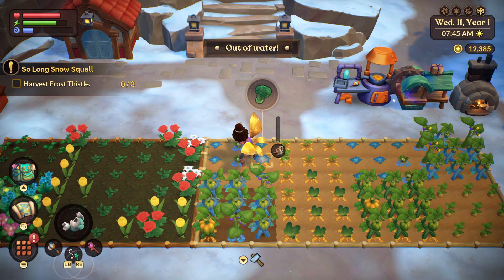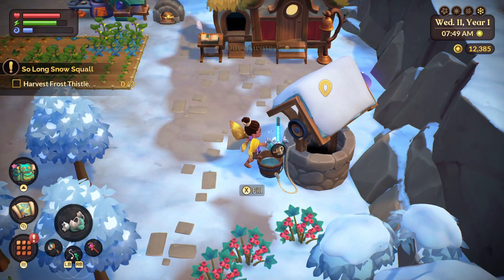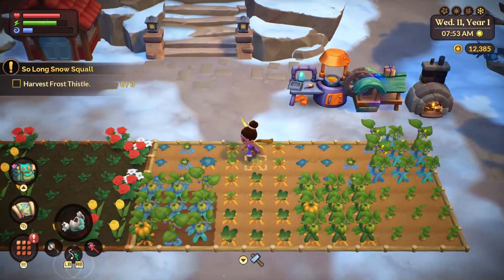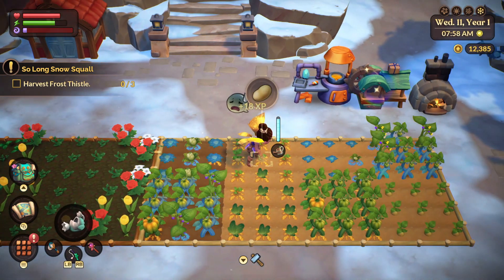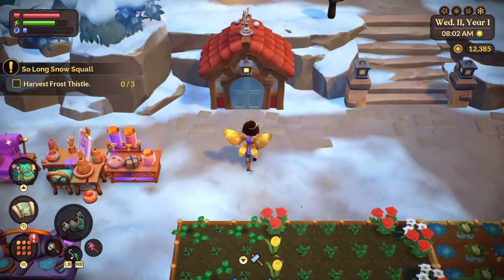Let's go ahead and get our water refill here, and done. One of the recipes we unlocked last time was an autumn bed recipe, so I actually want to check that out and see how it works. But it looks like we are out of mana.